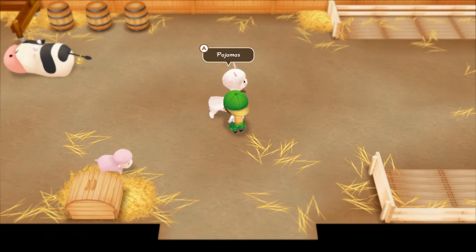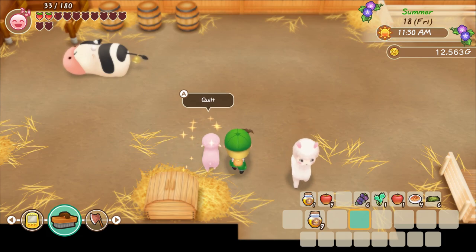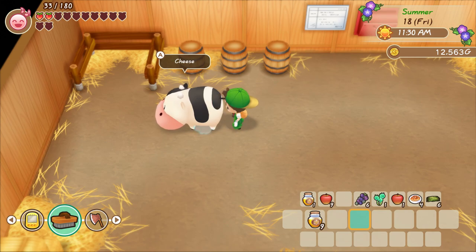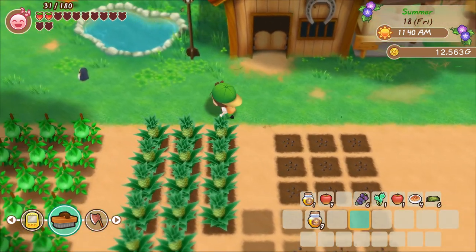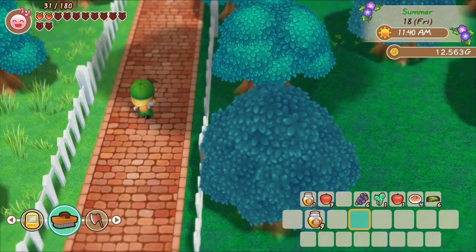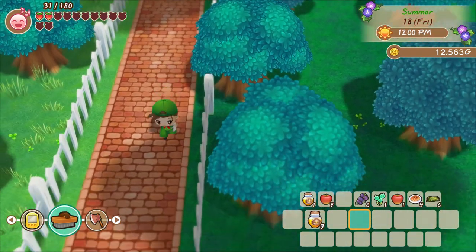I might need to grab some food at some point. We're gonna need a lot of stamina to clean up the field today with the hammer — maybe we'll stop by the inn. Also, while I'm in town I need to remember to start giving away stuff to people. I want to get everyone up to around four notes of friendship because that's around the point where they start giving out recipes, and I want more recipes.